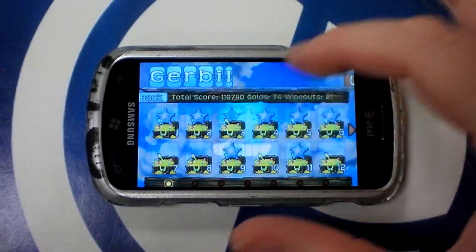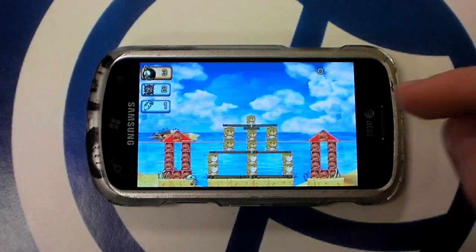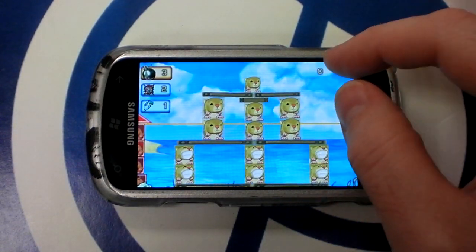Let's go to an early level here. The goal of every level is to knock all the gerbils below this yellow line — might actually be an orange line, but it's not important.